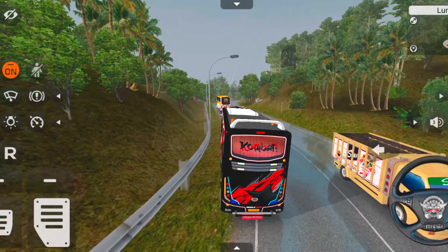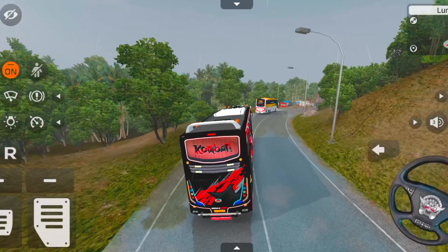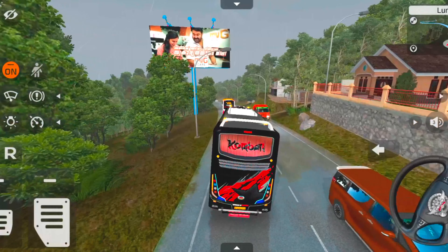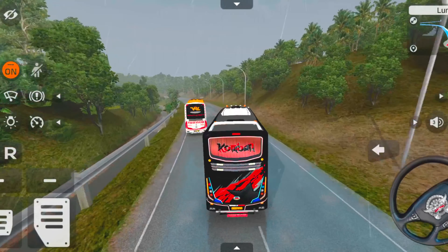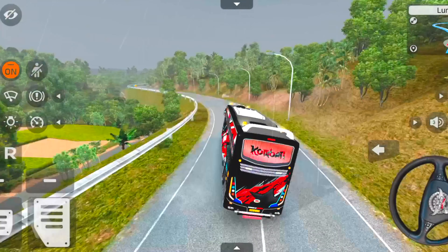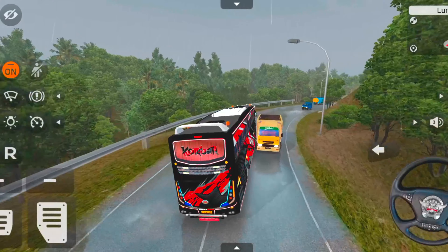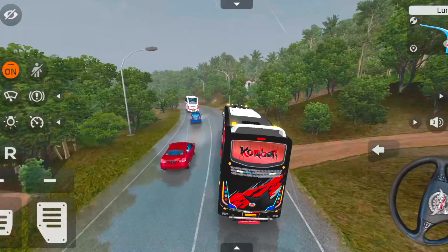We are looking at the government buses. We will look at the Kerala traffic mode. This is the first time the government bus is going to be in the traffic mode with the new traffic mode. You can see a light area in front. You can see a simple road here — this is a highway road and a simple road.